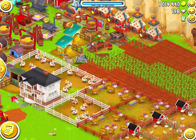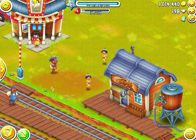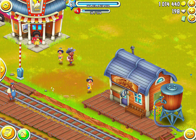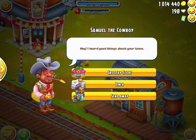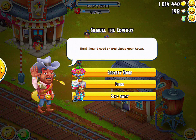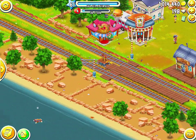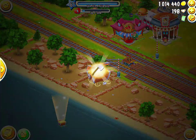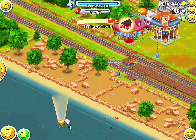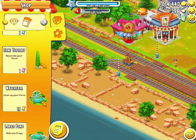Next let's move over to your town and see the new additions added in this update. The first new addition is a new character, which is the cowboy. There's nothing too special about him — it's just a new character you'll see in your town from now on. Also added to the town, you'll now be able to find treasure chests which you can open to receive prizes. Just like the mystery boxes, these treasure chests award random prizes and tools, allowing you to get some free items every now and then.